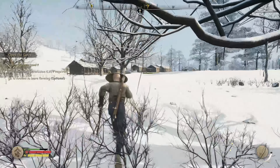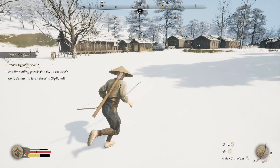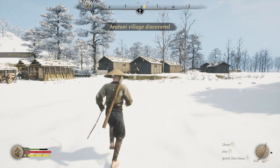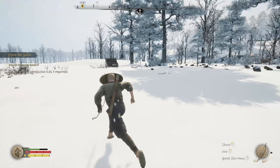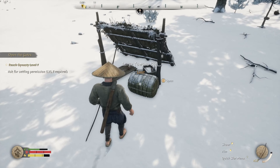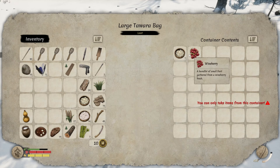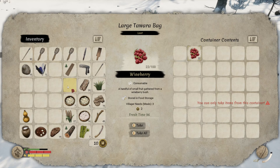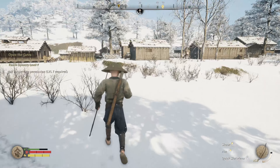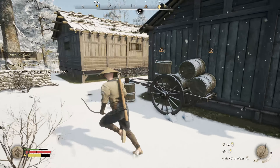This is the village - they've got some decent houses, pretty much the same as ours. Our tiny village has been discovered. There's something over here we can take - cooked rice and some berries. We'll take those - why not?